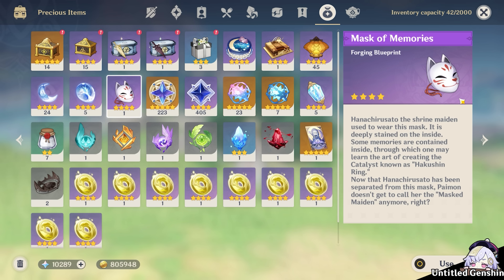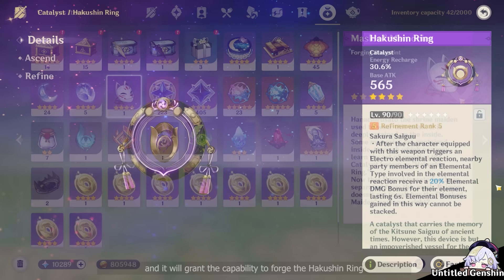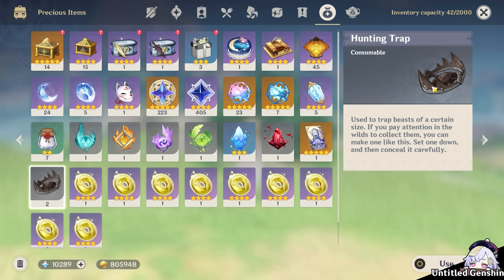Mask of Memories — once used, the item will be removed from the player's inventory and it will grant the capability to forge the Hakushin Ring. Hunting Trap is a limited consumable obtained from the Wolf's Territory Quest in version 1.0.